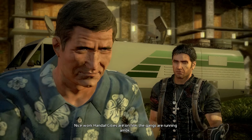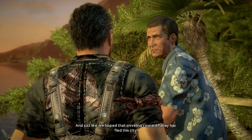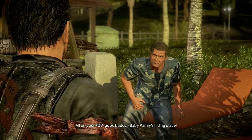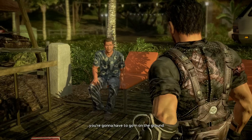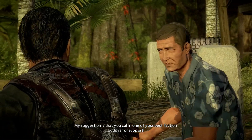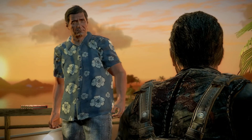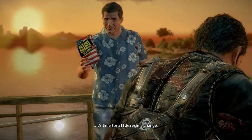Nice work. Cities are on fire. The gangs are running amok. Every man and his dog is attacking government forces. And just like we hoped, that sniveling coward Panay has fled the city. All on your PDA, good buddy. Baby Panay's hiding place. Won't be easy though, Rico. Once you've flown to the canyon entrance, you're going to have to go in on the ground. The base and the palace are heavily fortified. My suggestion is that you call in one of your best faction buddies for support.